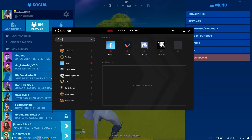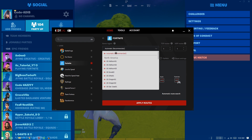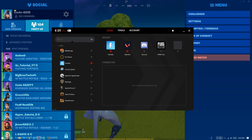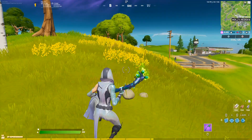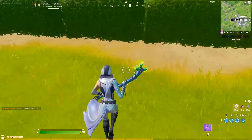Go into Exit Lag and search for Fortnite. Here, select automatic for the route and click on Apply Route. Now go ahead and turn on Exit Lag, and you will eventually see that it is actually fixing your ping.